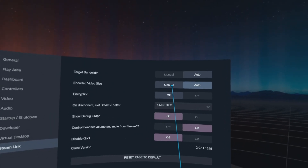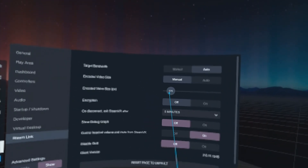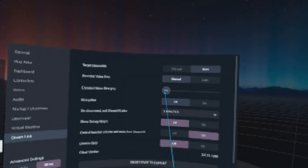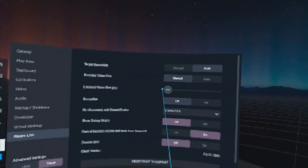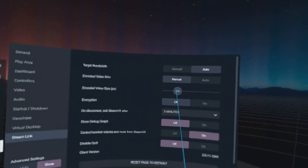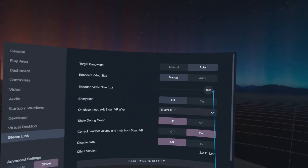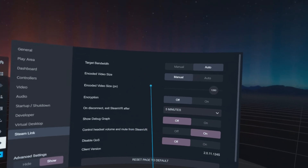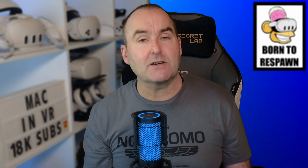Next is encode video size, which is basically foveated rendering. This tool renders the center of the screen in higher resolution than your periphery. If you move the slider down, the blurred area is very noticeable; move it up and more of the screen is rendered properly. This puts less strain on your graphics card, so I like to have it at 1280 so there is a slight blur in my peripheral vision but everything else is nice and crisp. And that's pretty much it for Steam Link.